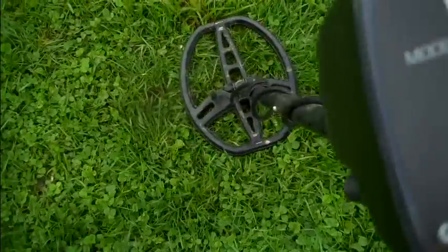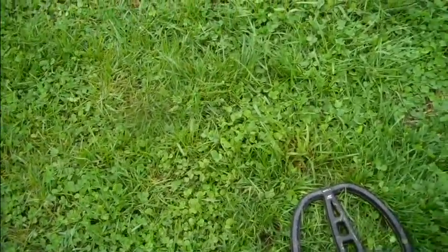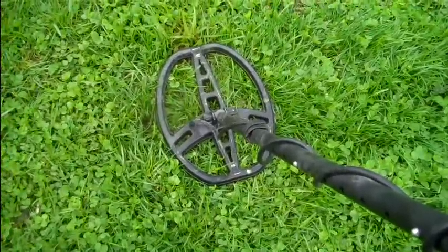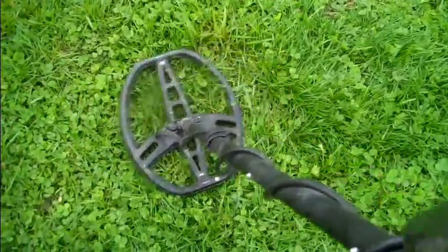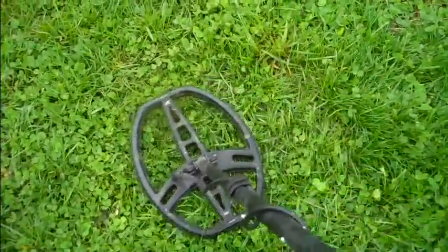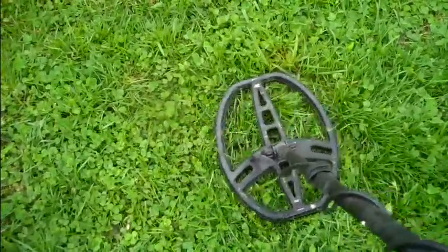The AT Pro is reading 56, 52, 58, 48, 55, 57 — jumping all over. In all reality, if I was just detecting in a park looking for coins, I wouldn't dig this signal. You're going to have probably hundreds of these type signals in a trashy park. It's jumping all over the place, 70s, 40s. I for sure wouldn't dig this signal if I just had the AT Pro. So let's dig it out.